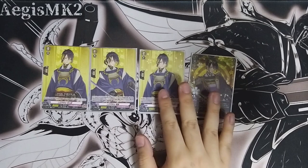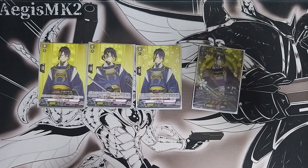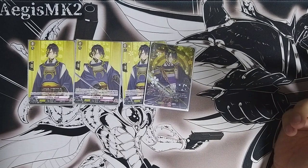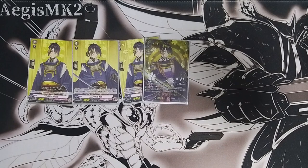With the grade 2, if you're going to your grade 3 and your ride line is already set, you don't need to ditch a card to use your ride line, so you save another card from your hand. Now let's talk about what the grade 3 does. Her skill is a permanent skill: during your turn, if three or more standing rearguards are present, you get +5k and a critical. So you can simply swing for 18k with a crit, even early game, because it doesn't state any restrictions on grades.